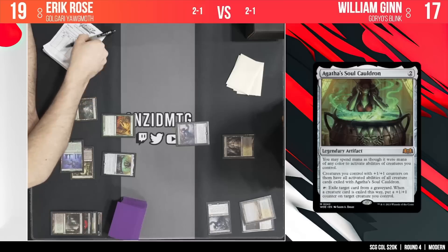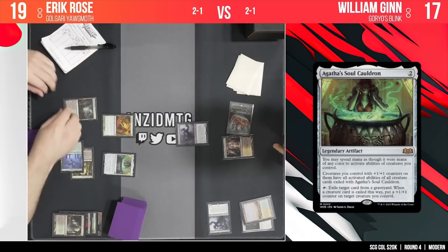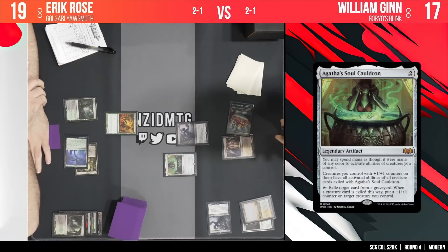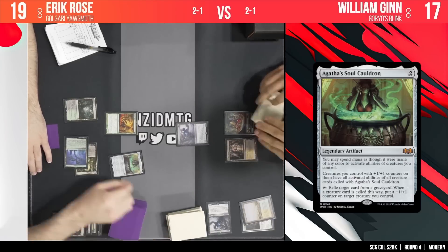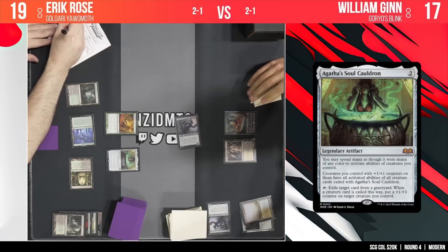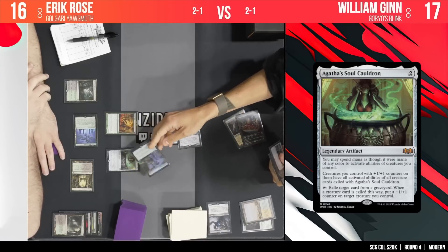We can actually talk through all the different modes that this card can bring. It's a two-drop — you can spend mana of multiple colors to activate creatures. Creatures you control with +1/+1 counters on them have all activated abilities of all creature cards exiled with Agatha's Soul Cauldron. Tap it, exile a target card from a graveyard. When a creature card is exiled this way, put a +1/+1 counter on a creature you control. So if we tap this and give Young Wolf a counter, but when we exile Yagmoth, that Young Wolf could now be a Yagmoth. But Grist is the big one — you can start putting loyalty counters on it and start having armies of insects. This is where the spice everyone's excited about in the Yagmoth community.